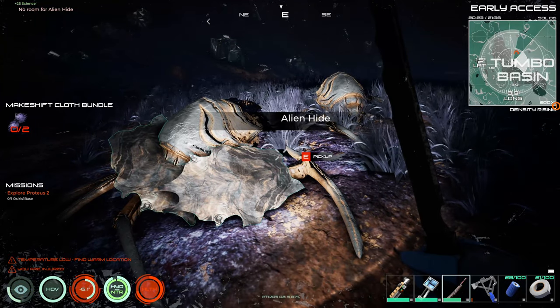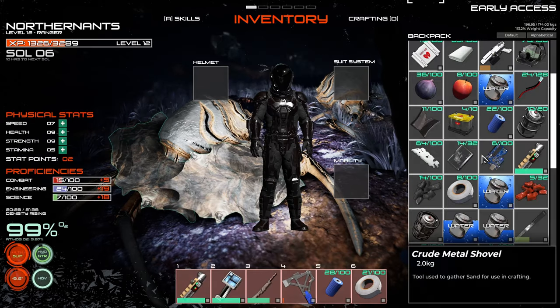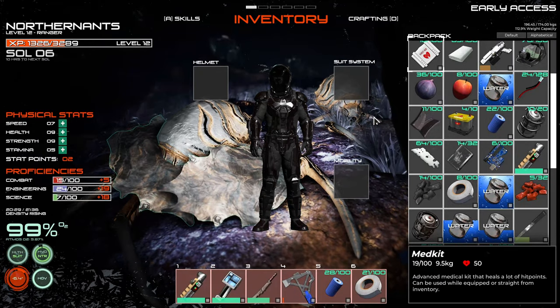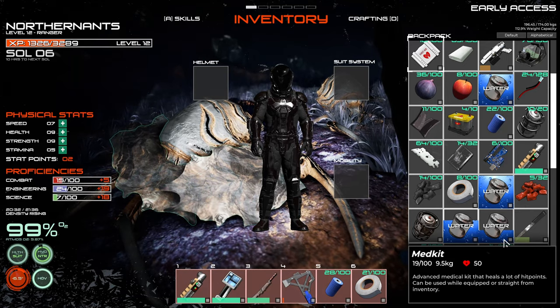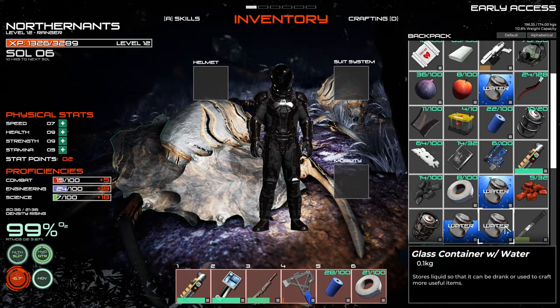No more room! What's going on? Let's fix our vitals. We don't have any room — we gotta drop some of this stuff. We do not need 18 things of water — just drink it.